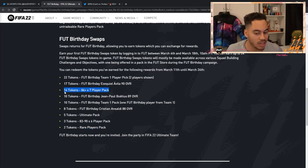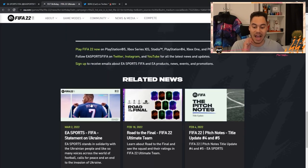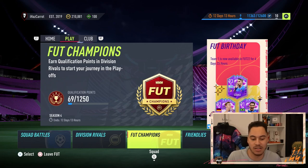For me, I'm going to go for the 14-token 86-plus times 7 because you're going to get some good stuff in that. But how do you actually get the tokens? If we head over to Ultimate Team, there are basically two main ways to get tokens.